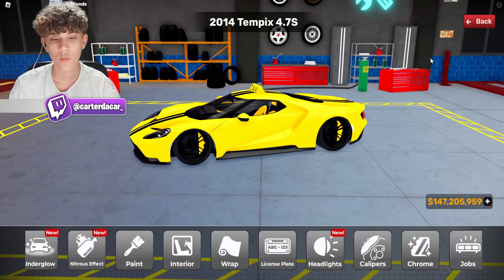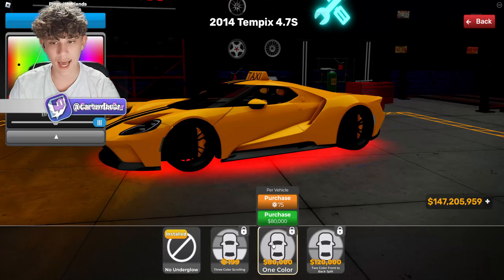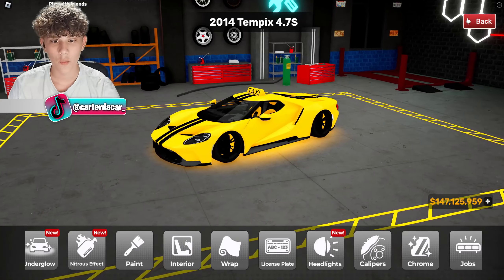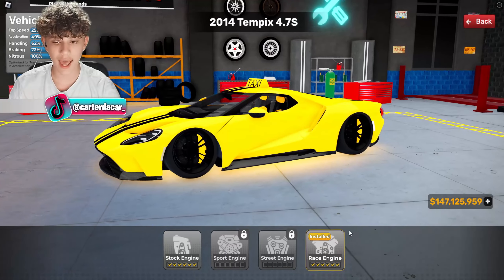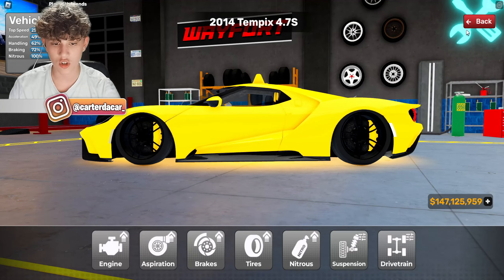What else can we do? Rims, underglow — yellow underglow to match. People might not like this but we're going all out, we're going to do it right. Let's get the yellow underglow to match and have everything we need. The engine is already maxed out — perfect, we maxed out every car so we're already good.